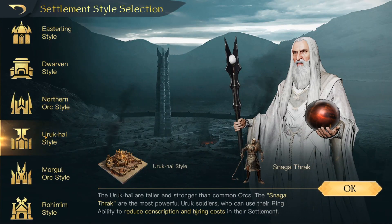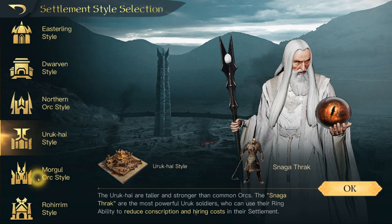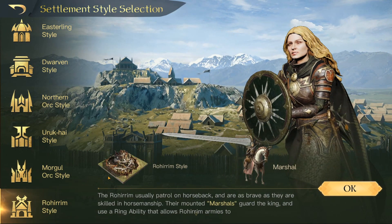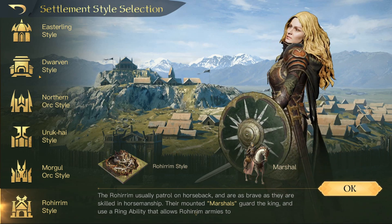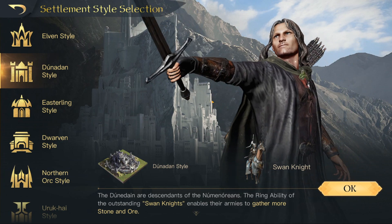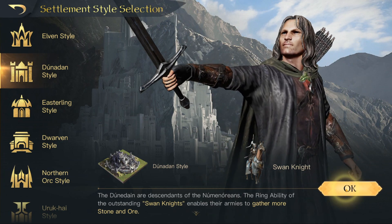You have the Northern Borg style to get Fallen, Yurukai to get Snagathrak, Morgul to get Ravanger, and Rokerium style to get Marshals. I definitely want to go with the Swan Knights, so I'm going to go with the Dunedain style.